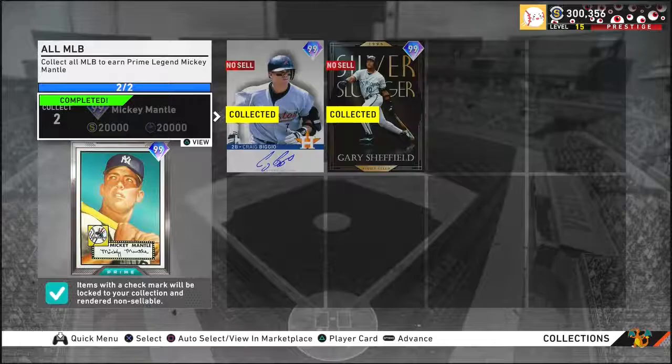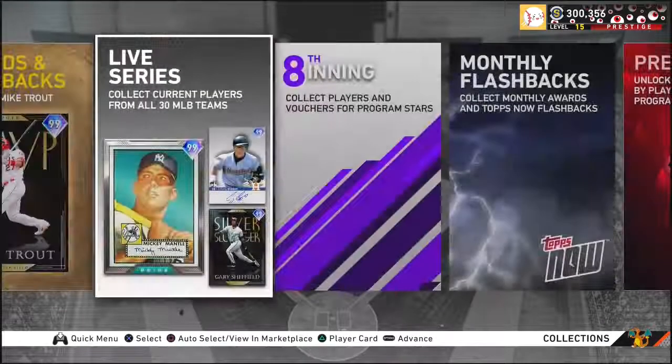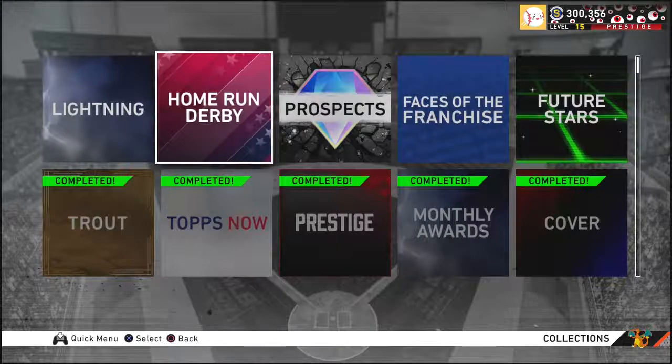Now we have Collections. I'll be honest — Mickey Mantle and Mike Trout are the best cards in this game, undoubtedly. But the odds of you getting them are very low because you have to collect every single player in the game for Mickey Mantle. Unless you have like three million stubs laying around, you're not going to get there, so let's avoid that for now and focus on getting good players fast.